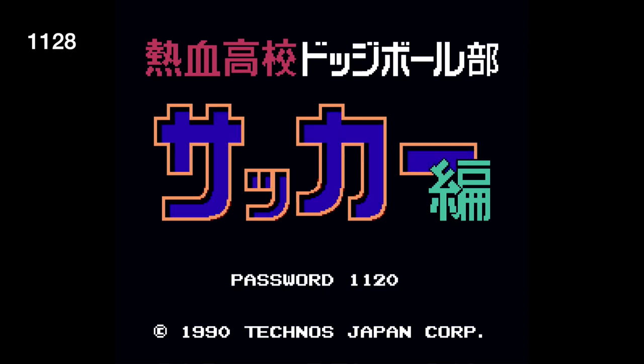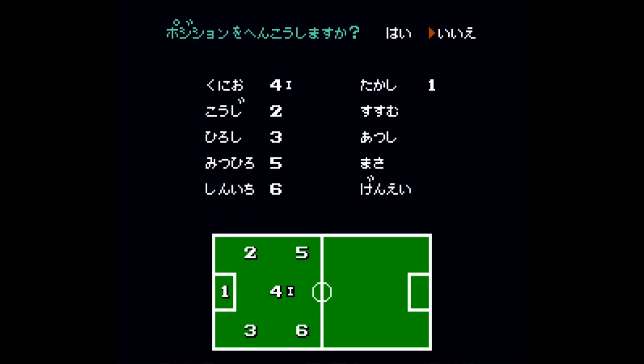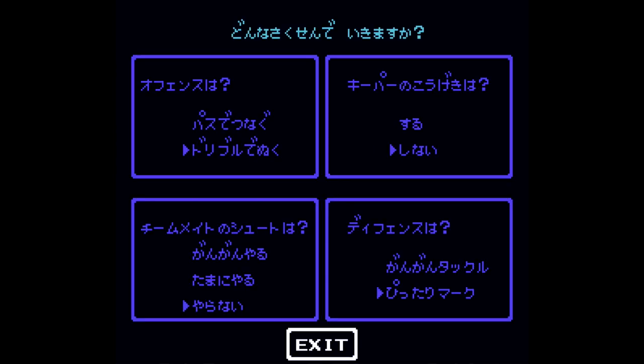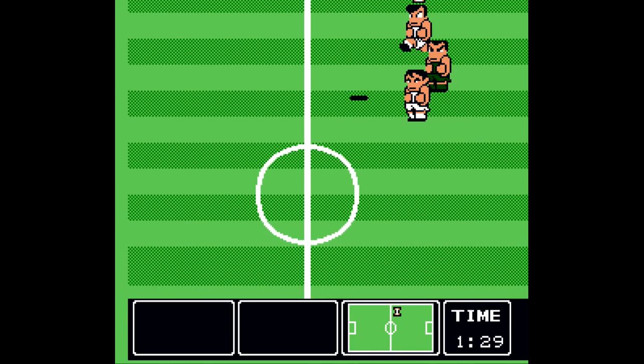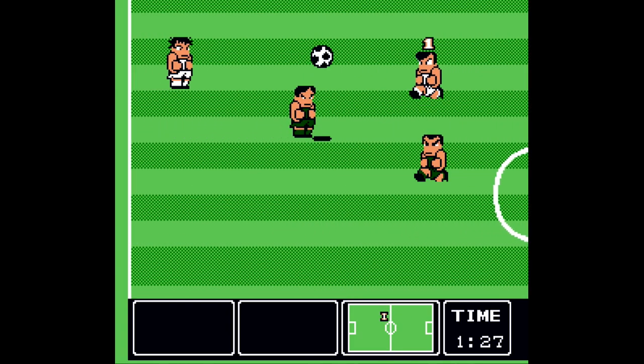It's going to ask you for a password. Make sure you punch in 1128, and that's going to allow us to skip to the last game, making sure we only need to play one game in order to get the achievement. Keep the formations and the settings the same — we don't want to mess with them, especially if you don't understand the Japanese.